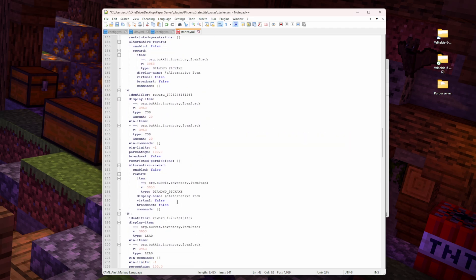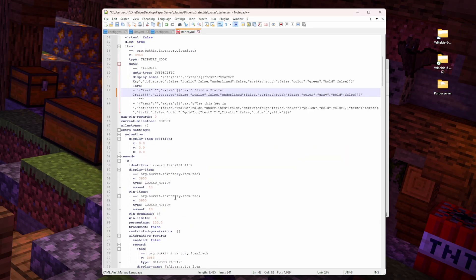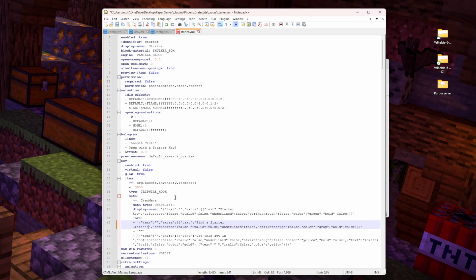All the stuff in the in-game editor ends up in this YML file, which is really complicated — that's why the in-game editor is so useful. However, editing things like this text is a little bit easier once you've already created the crate. I'm going to restart the server and jump back in the game to take a look at what we just did.